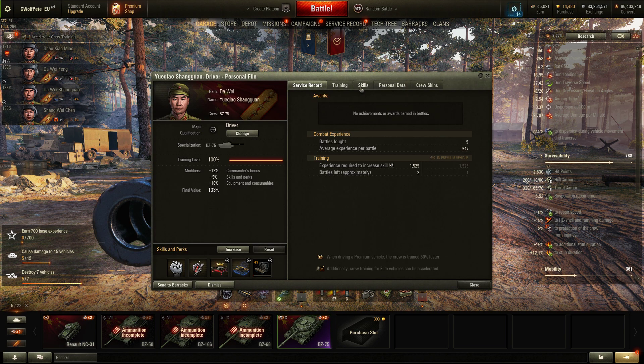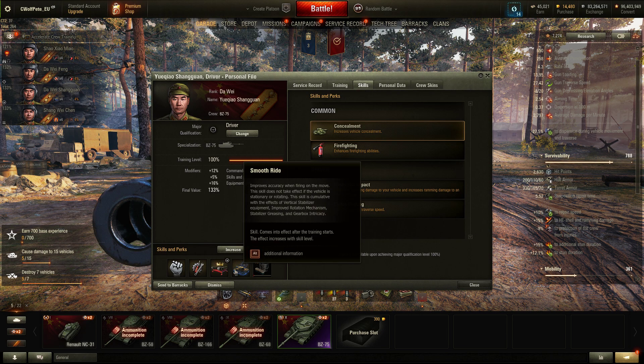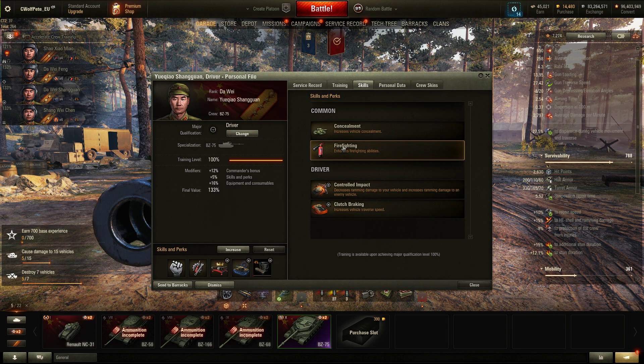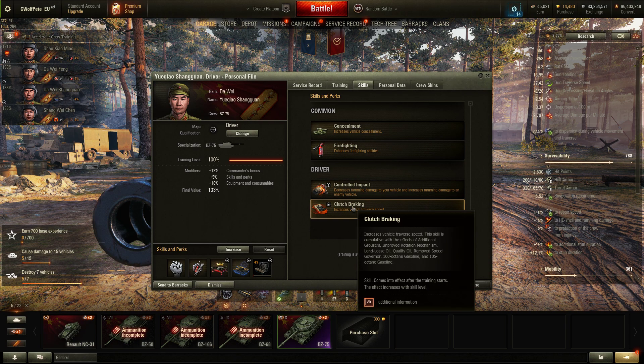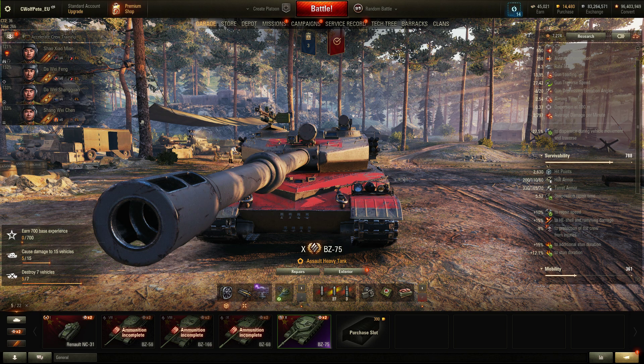The driver also has really important skills. I have Brothers in Arms, Repairs, Smooth Ride, Off-Road Driving, and Preventive Maintenance. Clutch Braking is also a good skill here, and Controlled Impact can be a good option as well.